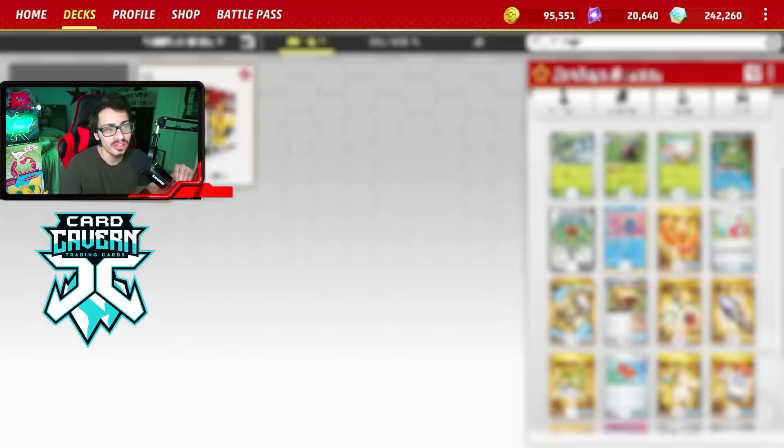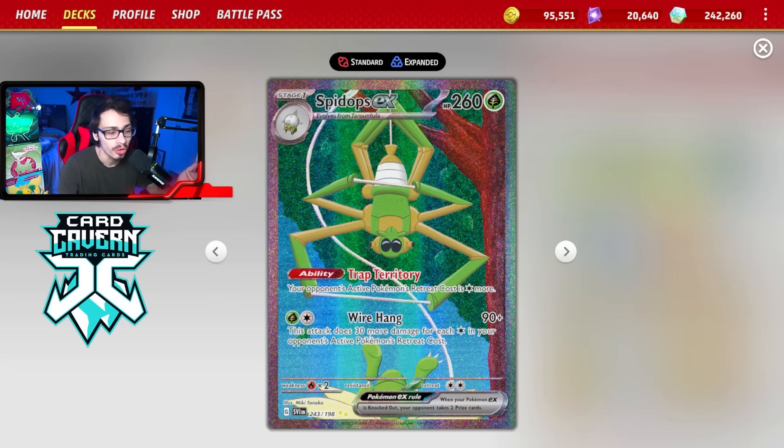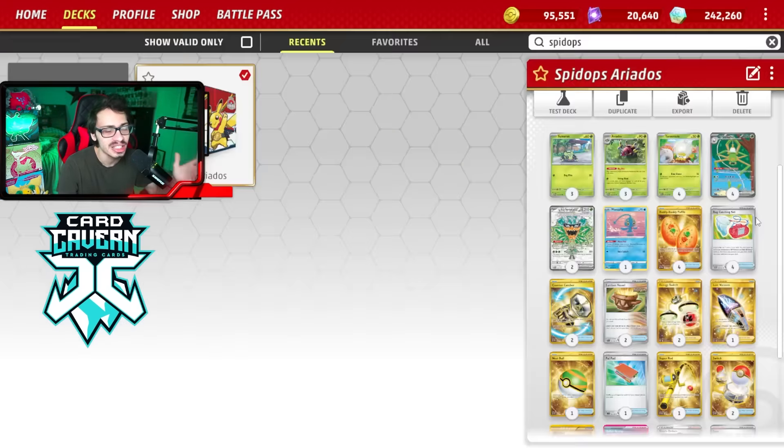Another cool addition is Teal Mask Ogerpon, which allows you to have a mini Jolteon but you can also attack with it. You can use this ability with Energy Switch to power up your Spite Ops, because Spite Ops does have an attack that requires two energy — so it's nice to be able to power it up with Ogerpon and the Energy Switch combo.